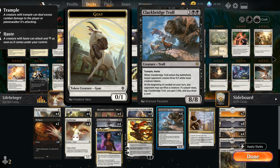Of course gaining 3 and drawing a card is nice, but more often than not we would rather just be attacking with our Troll. So by playing the Troll with Hushbringer, no Goats are made and we're left with a 5-mana 8/8 Trample Haste. They can still sacrifice other creatures to the Troll, but usually we're pretty happy if they're sacrificing real creatures to it.